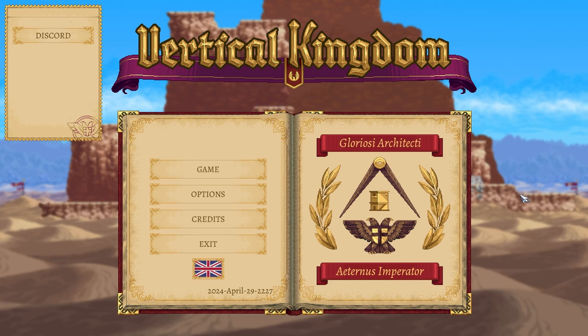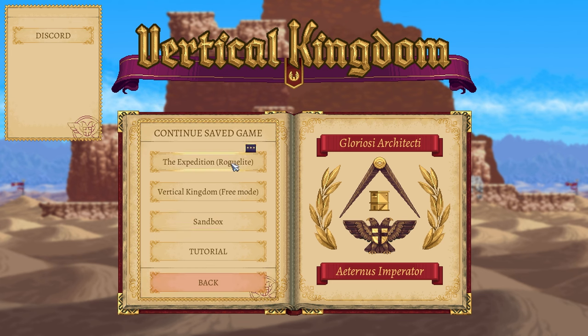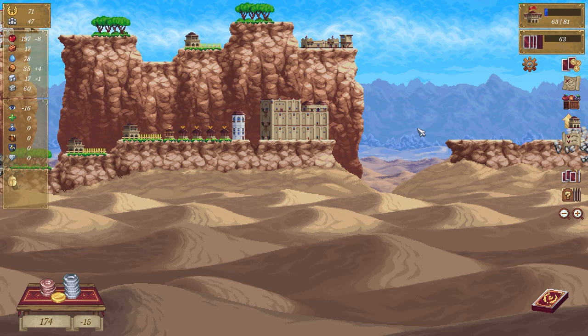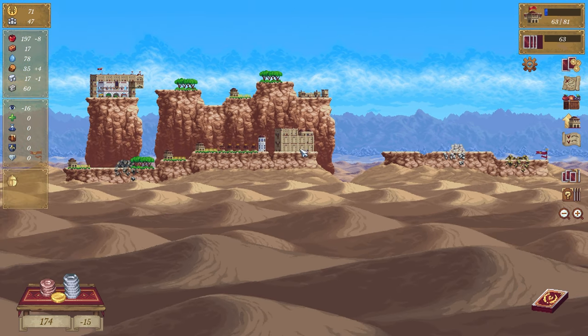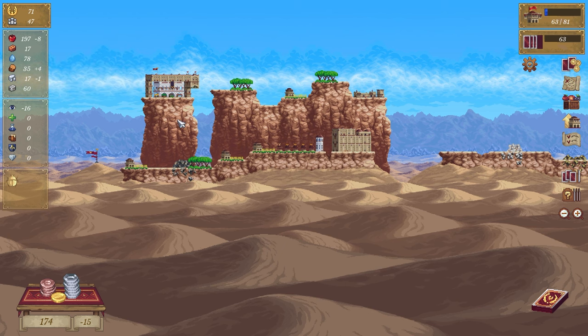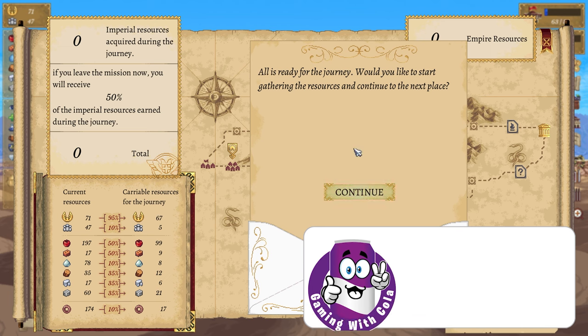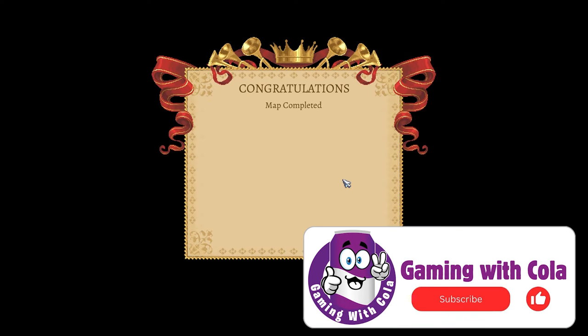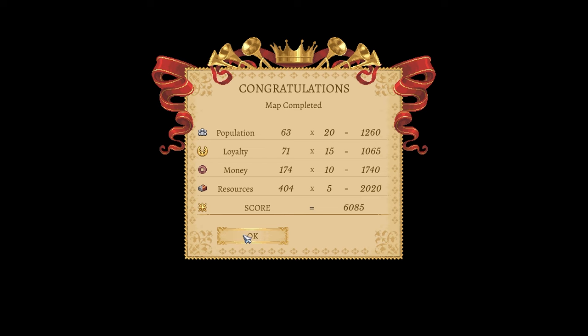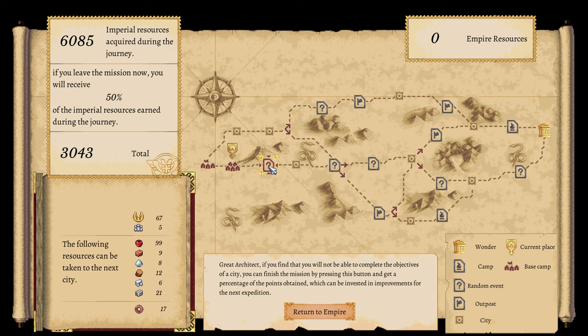Welcome everybody to a new episode of Vertical Kingdoms! Let's get into building this thing. Continue save game - pretty sure it's that one. Yes, we did a great job! So we were going to continue building this, and we want to keep moving on. Let's build the next map! Population score of 6085, lovely.